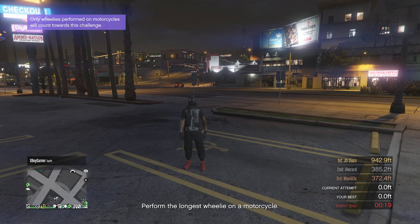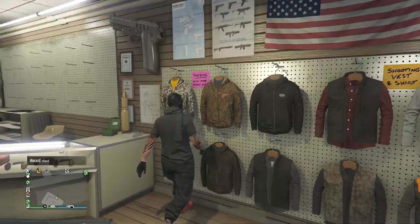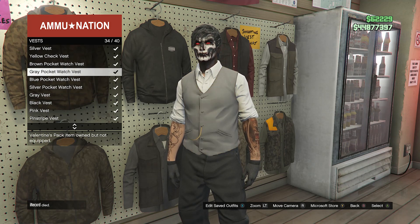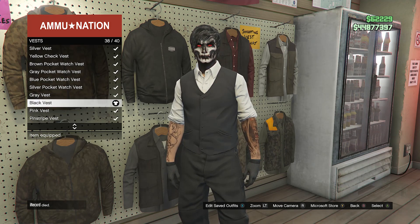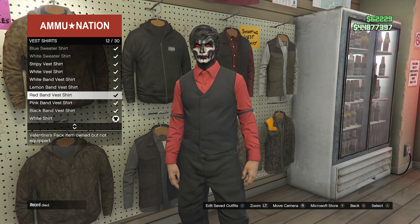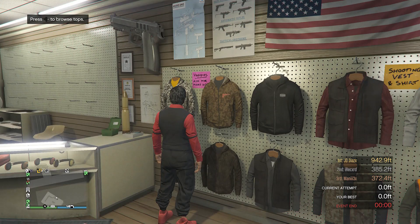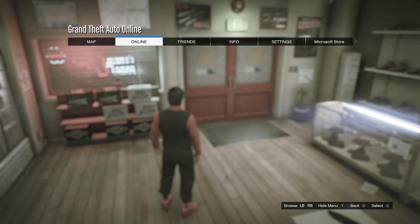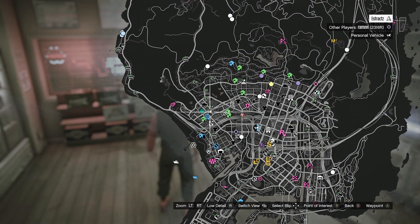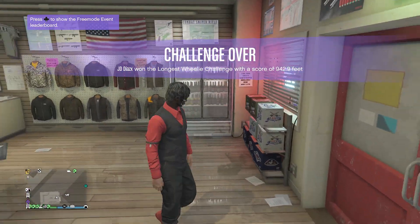When you load back into a public session, run back inside the gun store. Go over to where it says tops, scroll down to vest on slot 47, click on vest, and equip any vest — it doesn't matter. Back out of the vest, scroll down to vest shirts on slot 48, click on vest shirts, and look for the red band vest shirt on slot 12 — equip the red band vest shirt. After you equip it, back out of your tops. Now you can either start up the hippie hunting job, or if you don't want to wait, go to your apartment to do the new merge glitch.